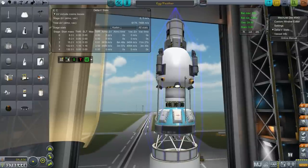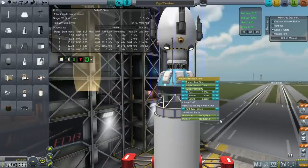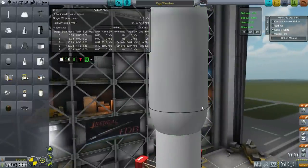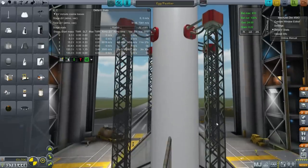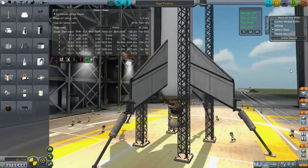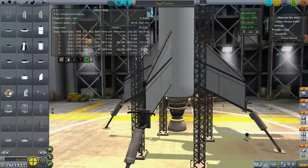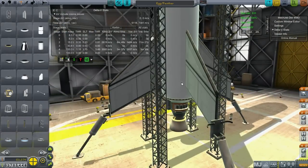The launcher — the feather — has battery packs, eight parachutes, and a reserve tank for de-orbiting. The launcher is going to get all the way to orbit, then de-orbit and come back. It has wing pieces extending out to large landing legs, and I'm going to add struts to make sure the wing pieces bear the weight properly. There's also deadly re-entry and FAR to worry about — FAR might just rip the fins off.